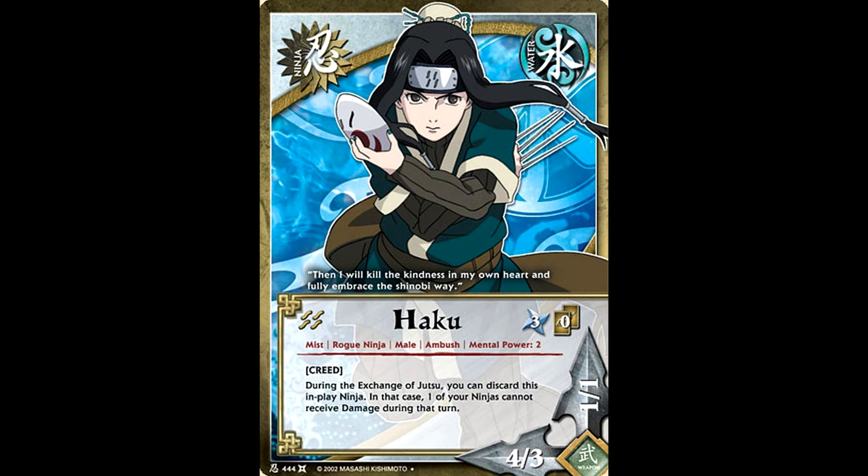The new Haku is nowhere near as good as the Haku we lost, which hurts a lot. But during the exchange of jutsu, you can discard this ninja to make sure one of your other ninjas does not receive damage for the turn. There are a couple of really great things about this effect. First of all, this character doesn't even have to be in the battlefield for this effect to take place, which is a lot more useful than you would think it would be.